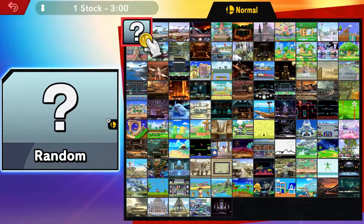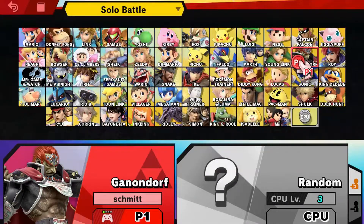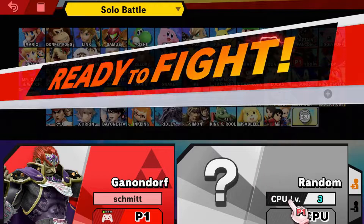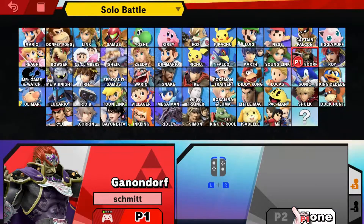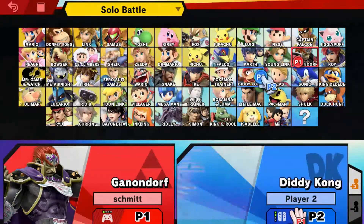Once you've saved that, it'll immediately go into this. It doesn't matter what stage you pick whatsoever, so you can pick a random one. I always put it to Battlefield because I play by tournament rules. Now once you're in here, just pick whatever character you're comfortable with for actually fighting to get a new character. My main is Ganondorf — I always put it on purple. Now you're going to get your other controller, sync it with the system, pick a random character for the second slot, and then you can start the fight.